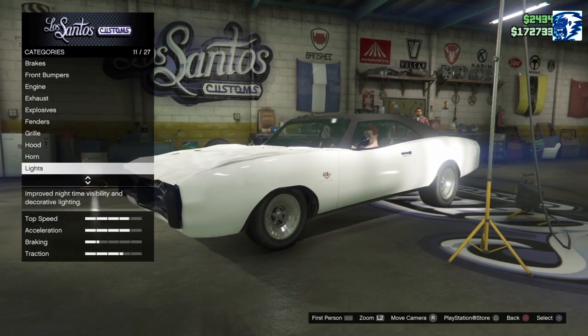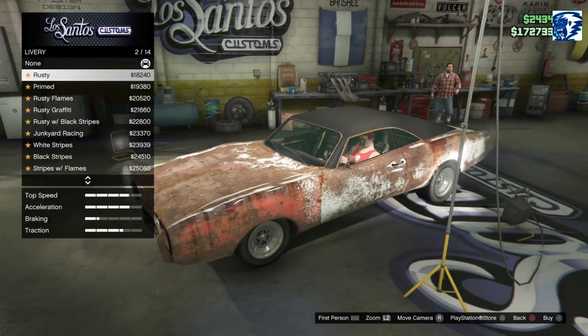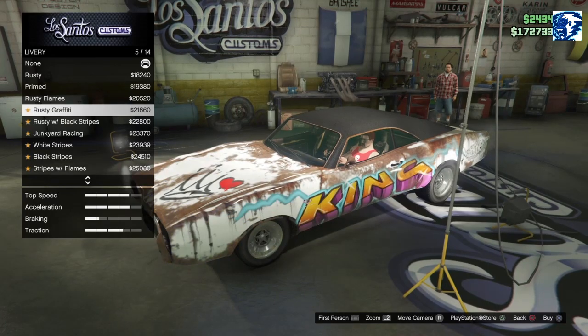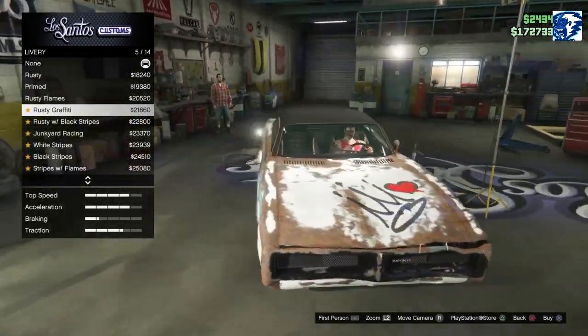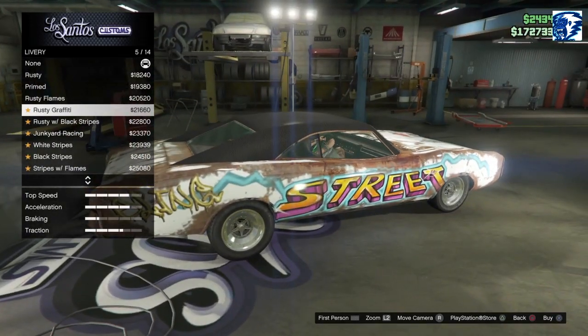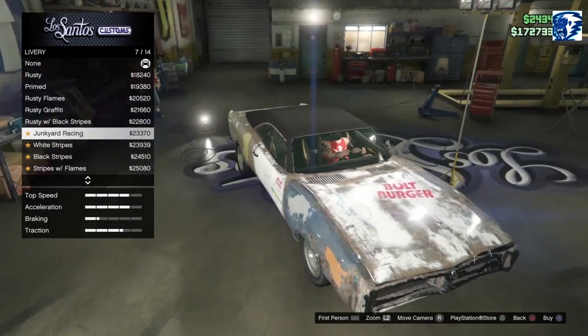Let's look through this stuff. We've got livery options - we're doing liveries first. We've got the Rusty A La Primed, the Rusty Flames, the Rusty Graffiti. I kind of like that one guys - King of the Street. We've also got the Rusty with Black Stripes and the Junkyard Racing.